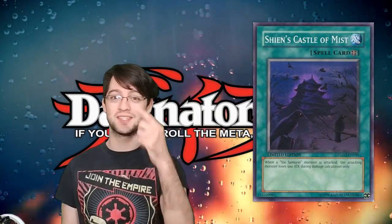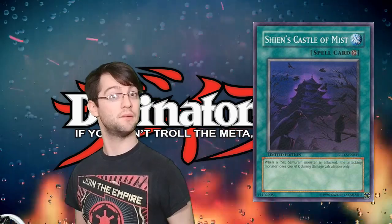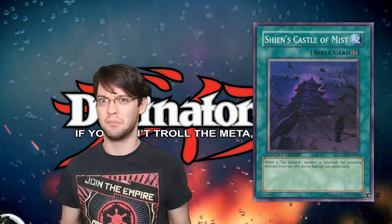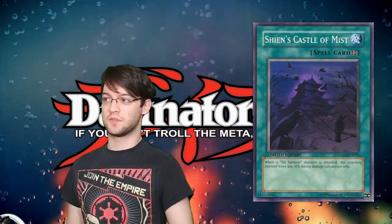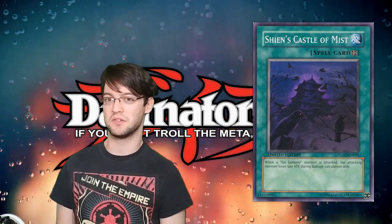Sheehan's Castle of Mist. This is exactly what Six Sam needs — a mediocre debuff. When your Six Sam monsters battle an opponent's monster, your opponent's monster loses 500 attack during damage calculation only. Instead of just a permanent 500 debuff for every Six Sam you have, that would be cool. Being that that deck spams a lot of little monsters, being able to take your opponent's monsters down with them and swing for a bunch of OTKs might have been neat. I'm pretty sure even in their heyday they didn't play this.